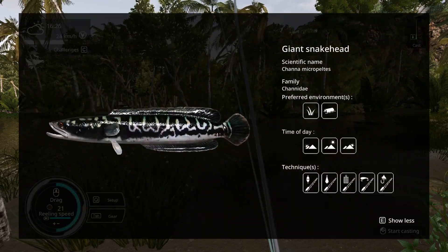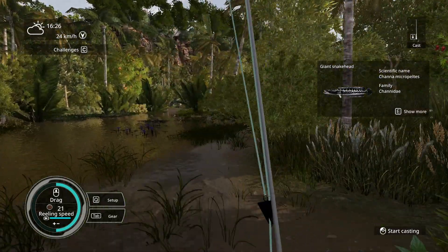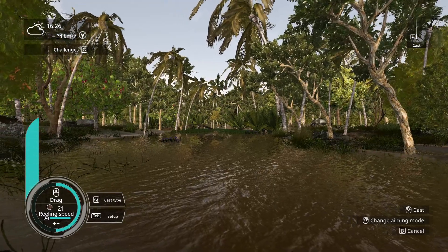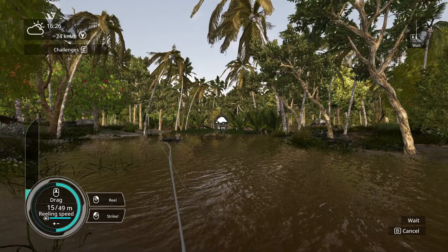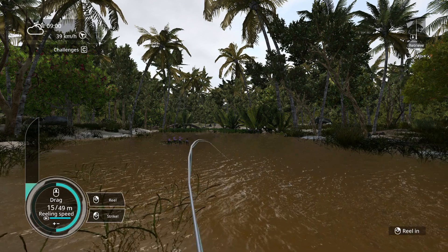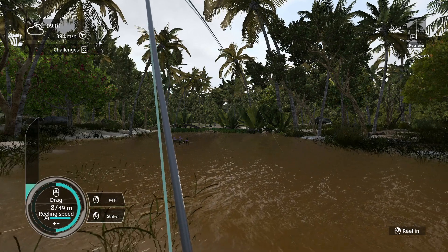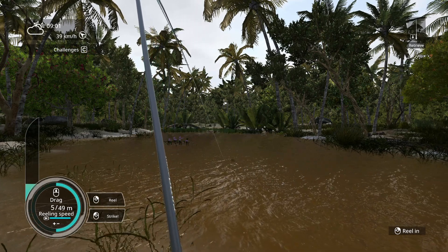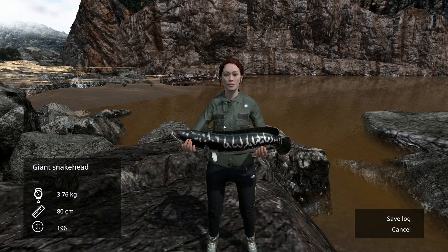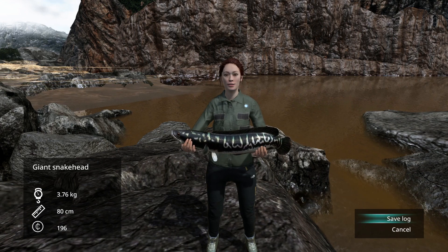What is this — Giant Snakehead! I think this might be the pond. Let's use the same bait and see what happens. I bought herring because in the shop it said giant snakeheads go for it. We got one! Also, since I had to exit the map and come back, it is now morning time. Look at this beauty — Giant Snakehead, 3.76 kg! Look at it, it's beautiful.